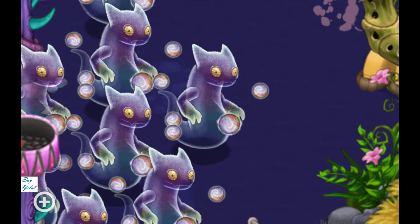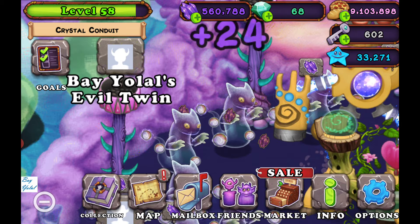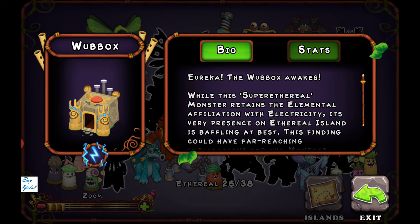This is Gas from Ethereal Island — when you click on your monster's icon you can find some shards. If you want to earn shards, you have to find your monsters first.